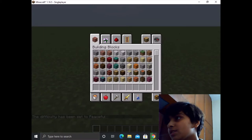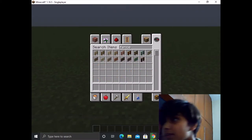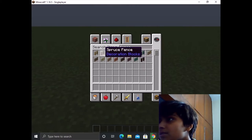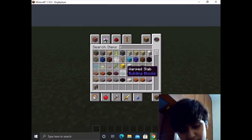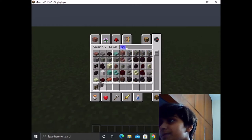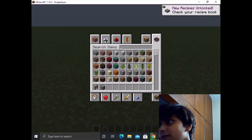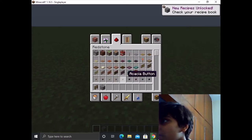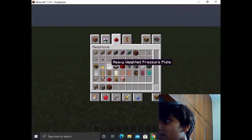First we will need some fences, stone bricks, a daylight detector, and a redstone lamp. Then another daylight detector.